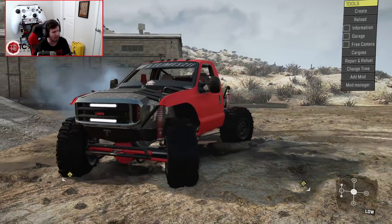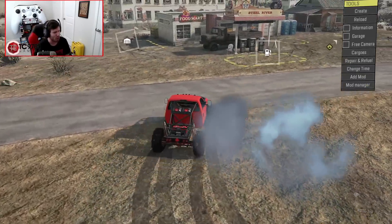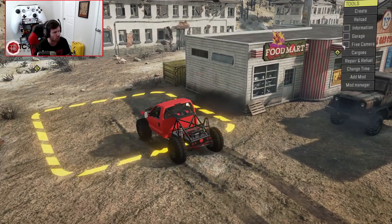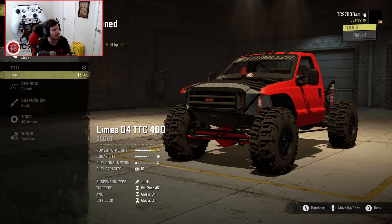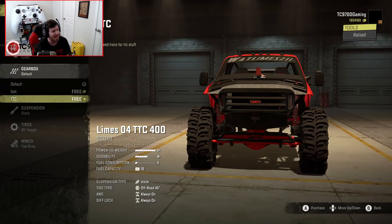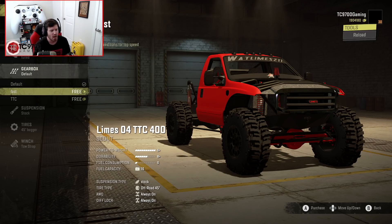It sounds so good, by the way. And not only does it sound really, really good, but look at that rear steer! It works so well. It's such a fun rig to drive — genuinely a freaking blast. Now, as far as engine options go, your stock one is going to be A, your tuned one is going to be S+. Gearbox-wise, you have default, fast, and TTC. The TTC one was built to the actual top truck challenge regulations, and then the fast one is going to be a little bit more of an open-range, multi-surface-type gearbox.